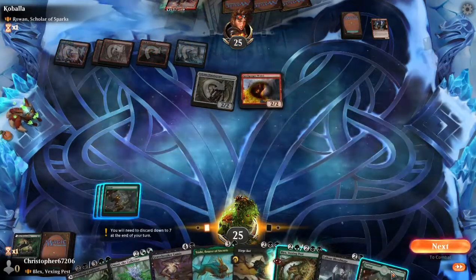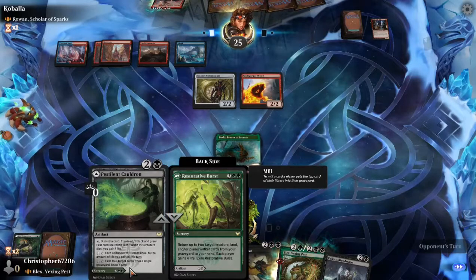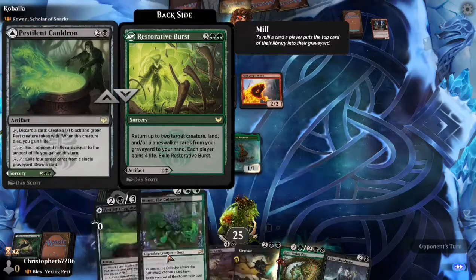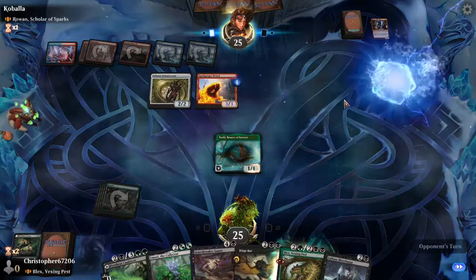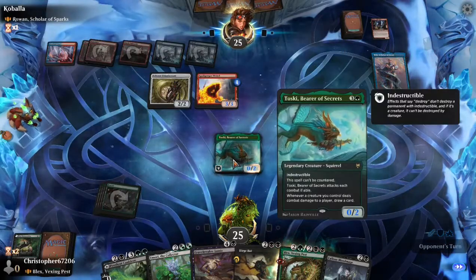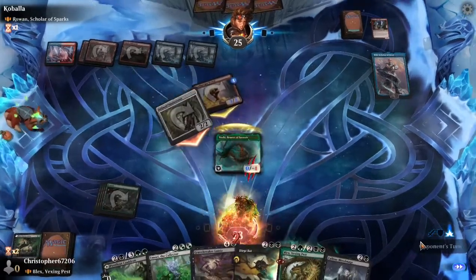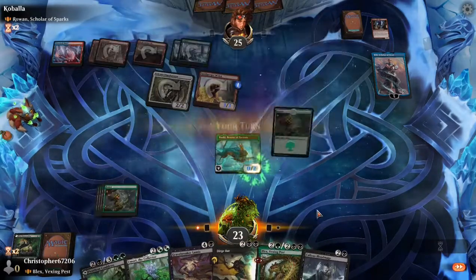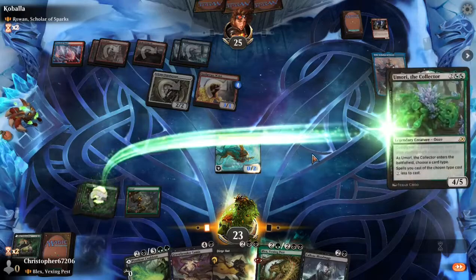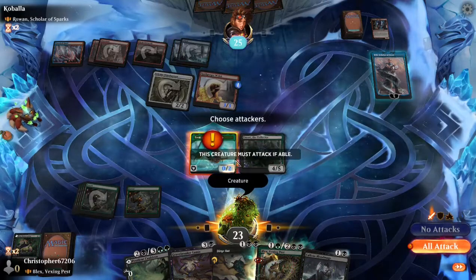Spellgorger Weird — is that still in standard? I thought that was from War of the Spark. Did it get reprinted somewhere? It may very well have gotten reprinted somewhere, but I know it was in War of the Spark, which is not in standard, so that means it had to have been. Will comes down — of the two I think he's probably the better one. Our opponent attacks in. We block with our 0-2 Indestructible Squirrel. We draw a fifth green source. Our deck is green-black, Shuffler — why are you doing this to us?